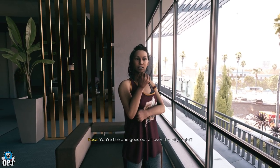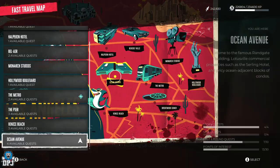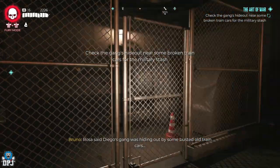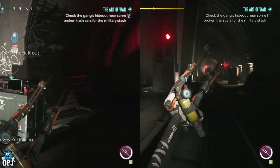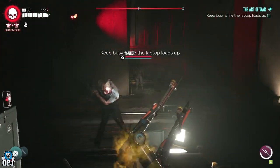This quest consists of you going and checking out a military stash within the metro system. At a specific point within the metro area, you need to interact with a laptop, and while it works its magic, you have to stay alive by defeating tons of zombies.